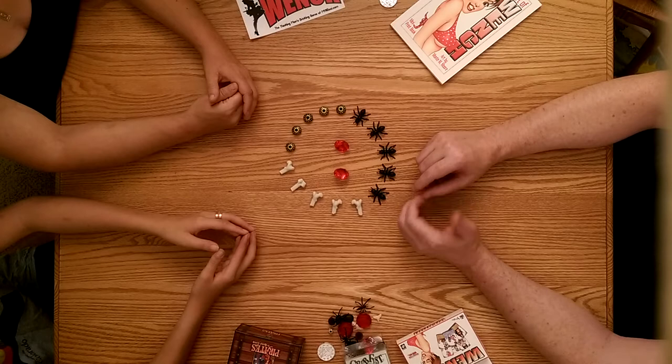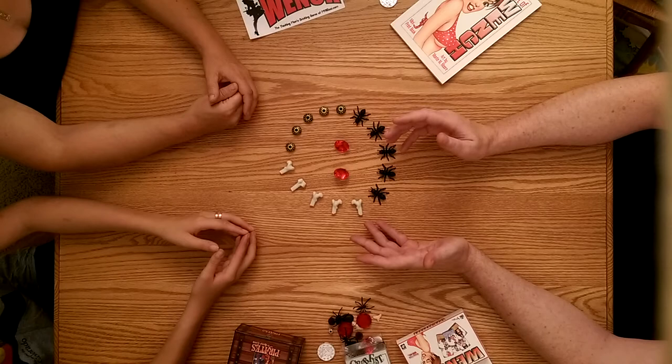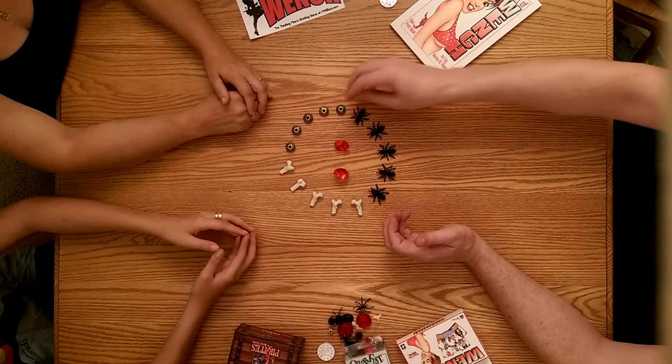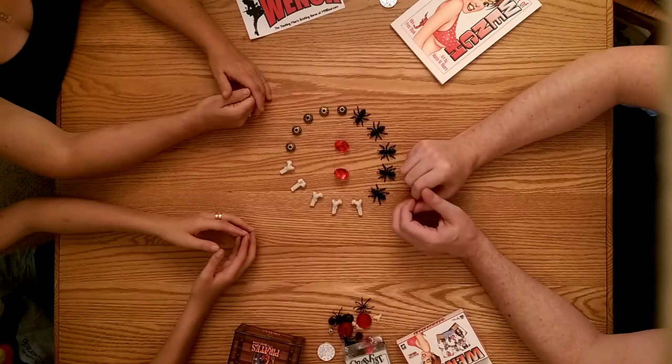Dice, dominoes, cards — are you kidding? Goblins can't afford your muddy town luxuries. What we have here are what we call Grubfist. We have black ants, white bones, and little gold beads. They're fake — goblins can't afford real gold.